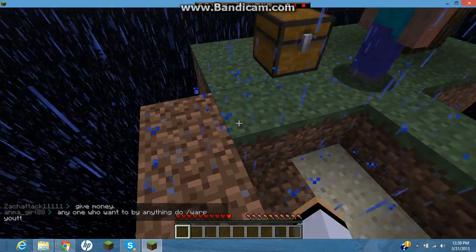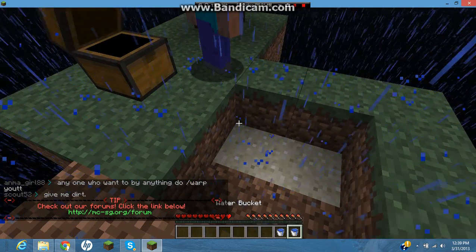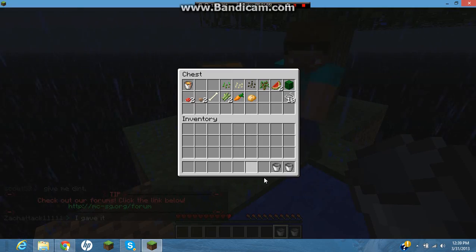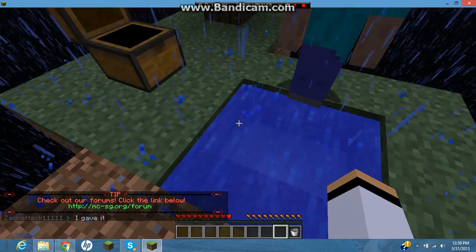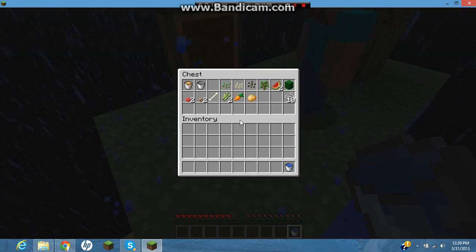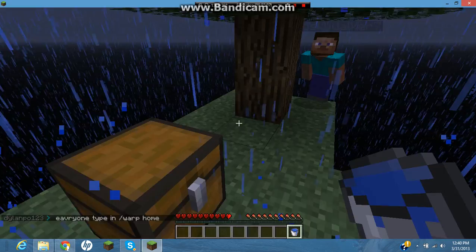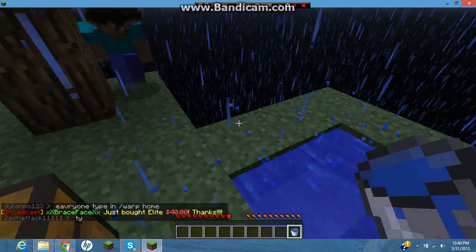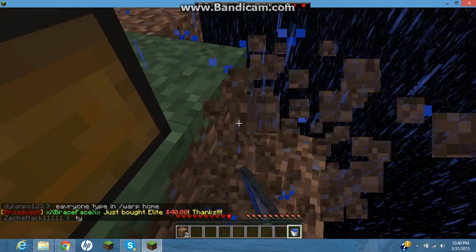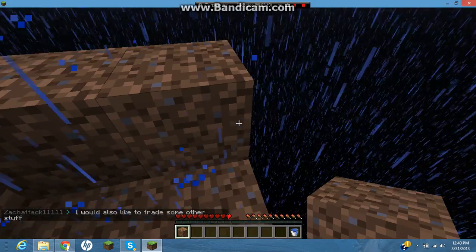Today the first thing we're gonna do in Skyblock is of course make a cobblestone generator, but we first need to make an infinite water source. I thought I messed that up. It's like if you mess one thing up in Skyblock you're screwed. We should make a barrier around the tree for saplings, and we need to extend the land. I think we should make the cobblestone generator first so we can get an infinite amount of cobblestone.